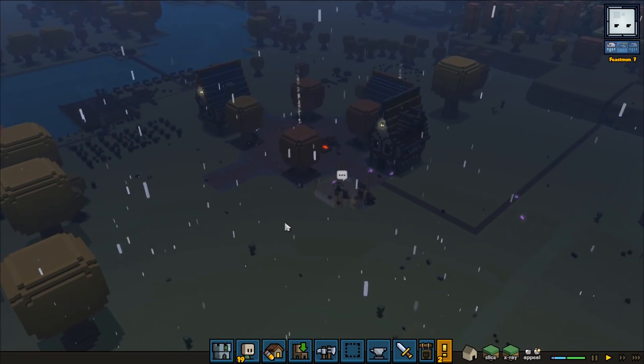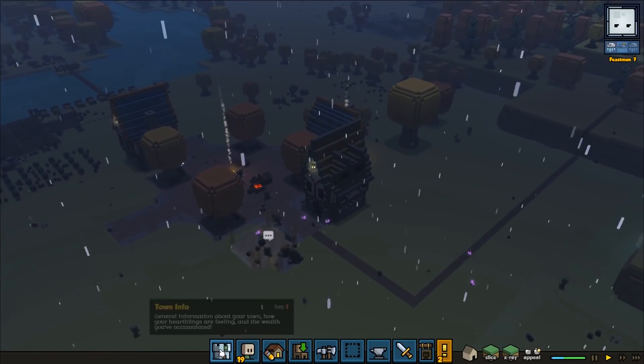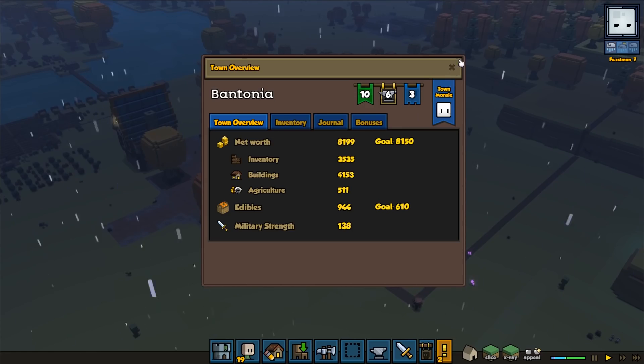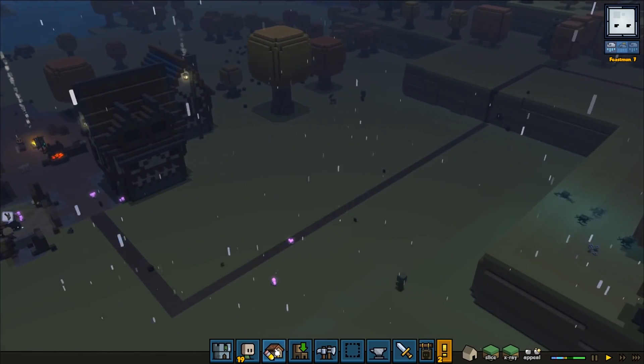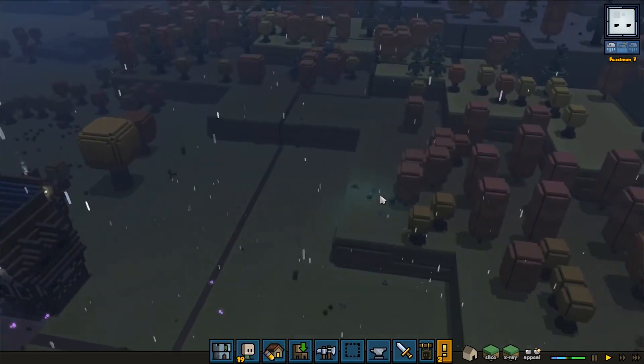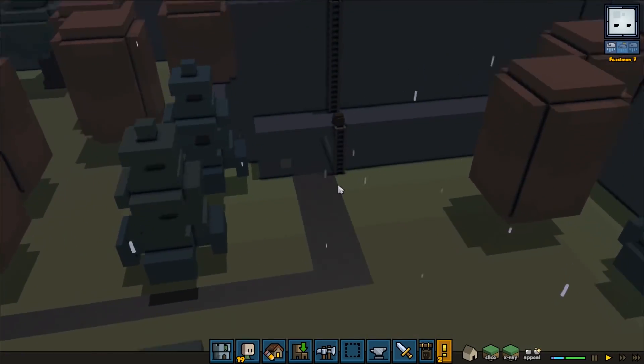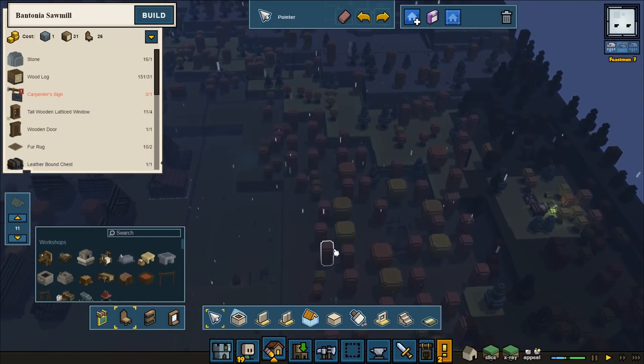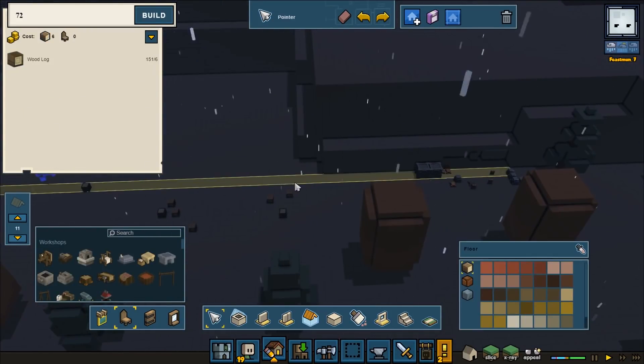But it might be a bad idea to do double building projects at the same time — it could be a good idea to try to avoid that as much as possible. So have we been doing any mining here yet? We got the tin and we were building a road up here.